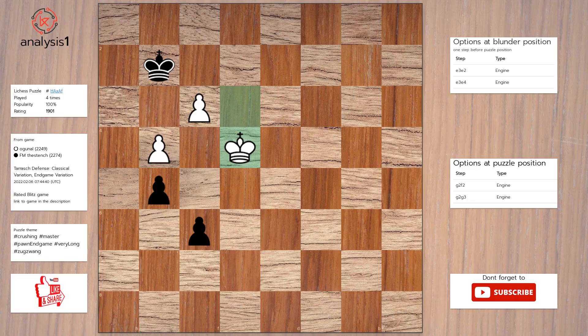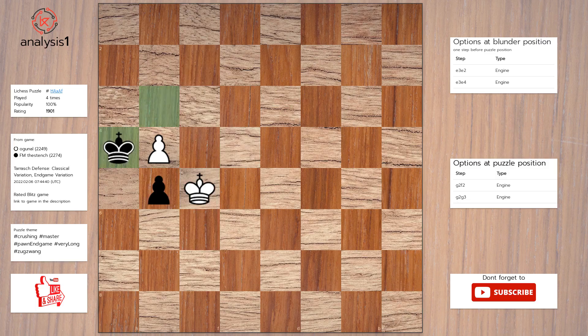Next puzzle. Let us look at threats in the puzzle position: there are no threats in this position. Here are checks in the puzzle position: f5, check. The answer to this puzzle is: king to f2; f4; king to g3; pawn takes pawn; pawn takes pawn; king to f5; king to h4.